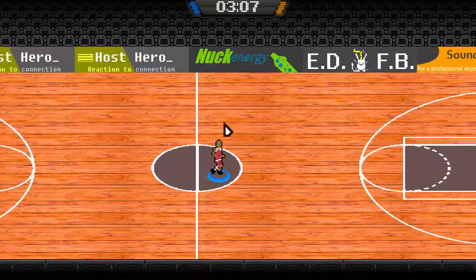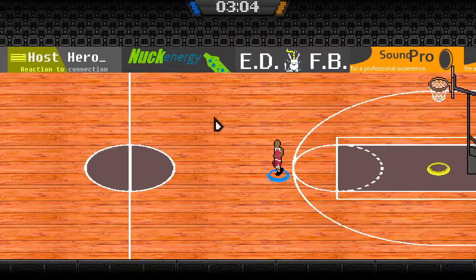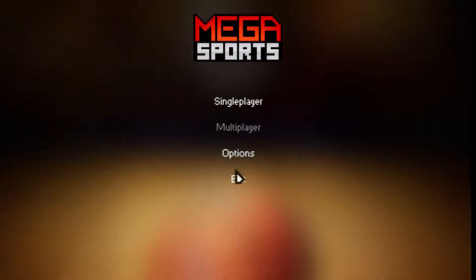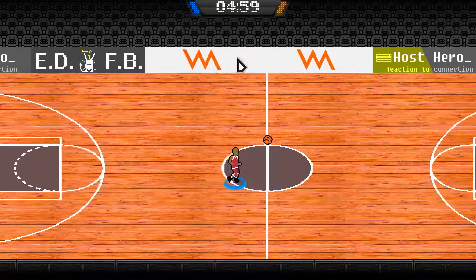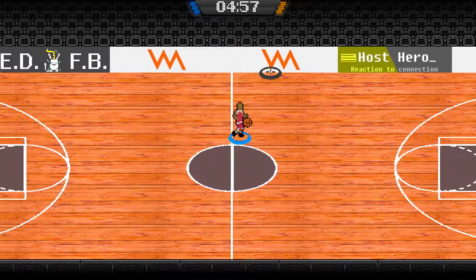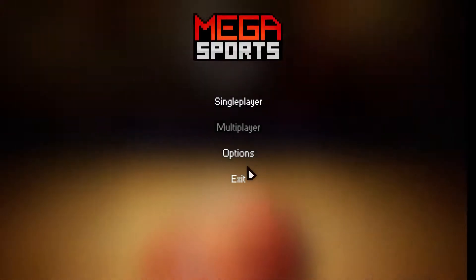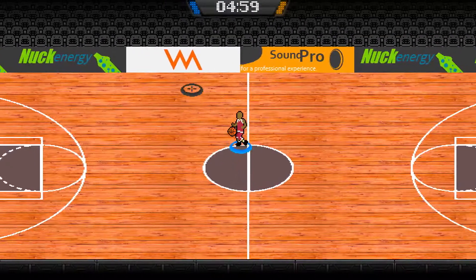I want to test something else — because I think when you exit and go back into single player, these change on the back here. Obviously that's the developer's logo, that's Sound Pro — whatever that is — and Muck Energy. They might just be fake sponsor logos they came up with, I'm not sure.